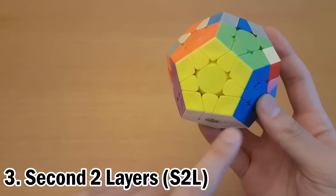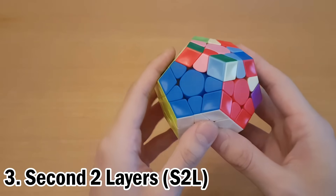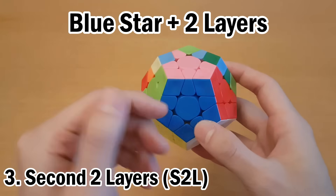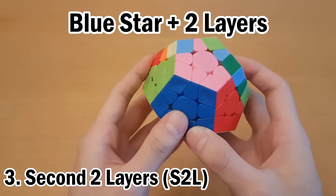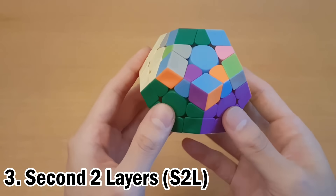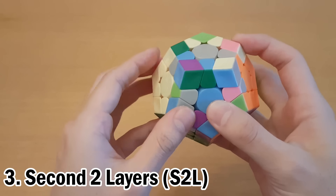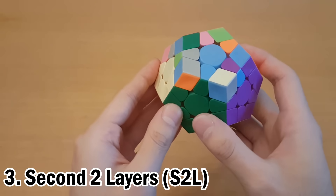Now once you've solved the two layers around yellow, move on to one of the side colors. I'm gonna move on to blue over here, which means solve the blue star and then solve the two layers around it. I've skipped to when I finished it, because it should be exactly the same idea as the white or yellow first two layers. Then solve the red star and the two layers around red.